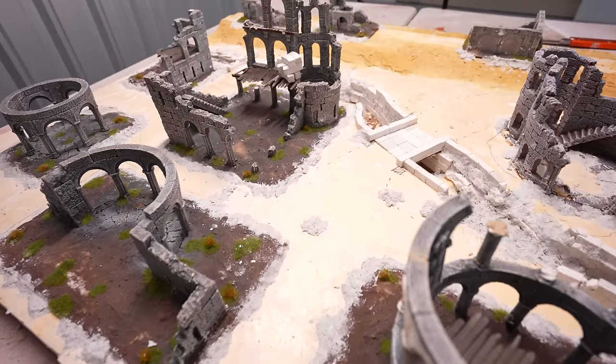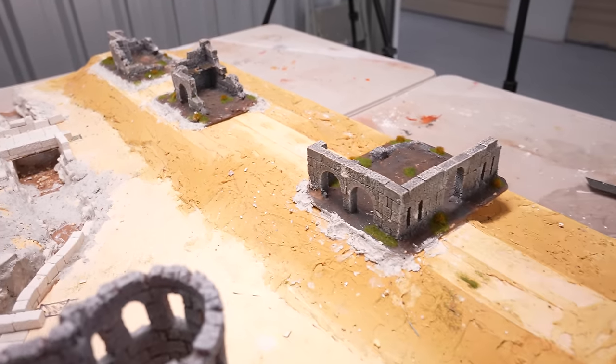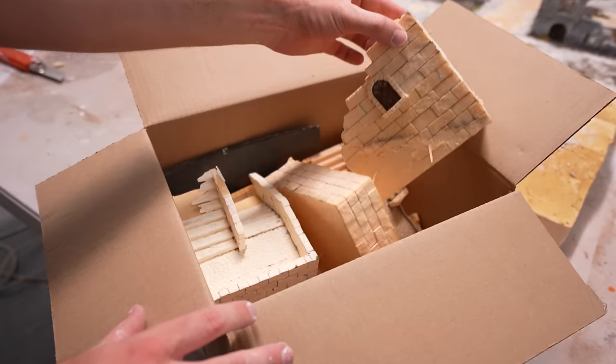With those joints smoothed over, the city is really taking shape, but there's still one last feature that needs some serious work: our outer wall.